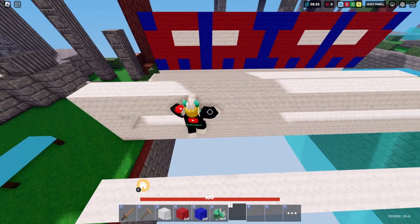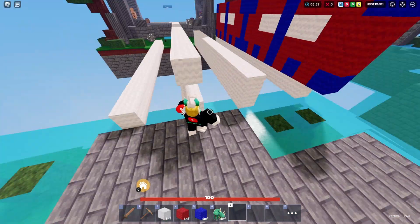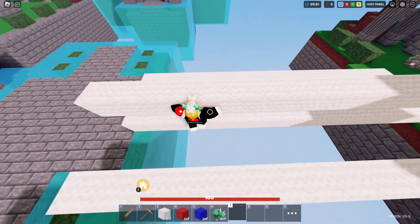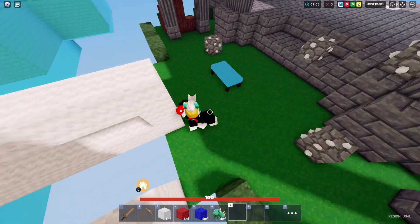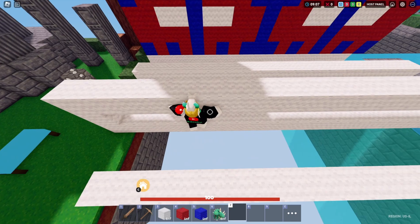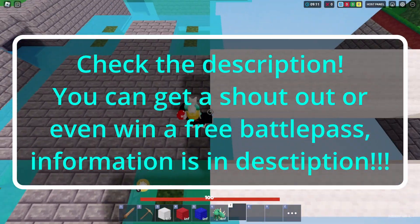Here's a method that doesn't anti-cheat you. To do this method, you will have to build your bridges like this. However, whenever you get knocked off, you can easily just cling to the bridges and then glide safely to land. This won't anti-cheat you, and is also much easier to do than any of the other ones, as it requires much less reaction time.